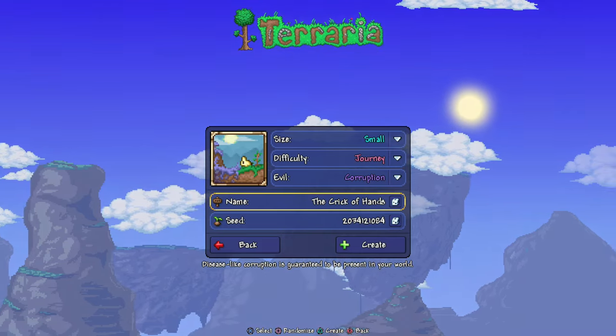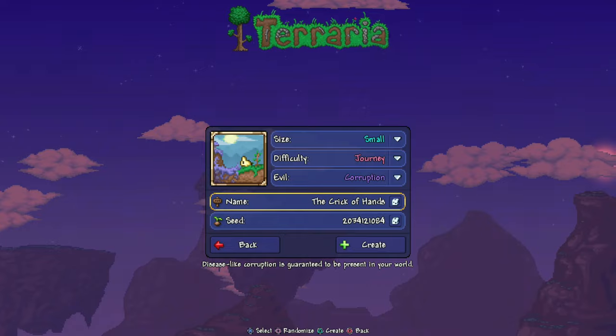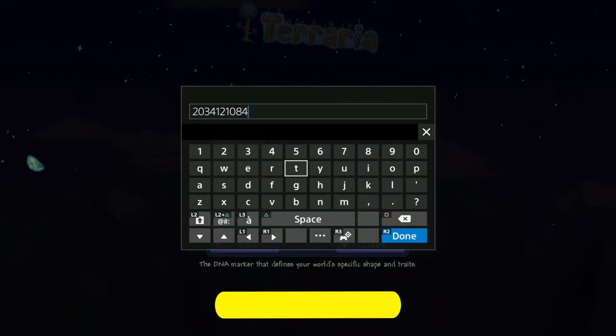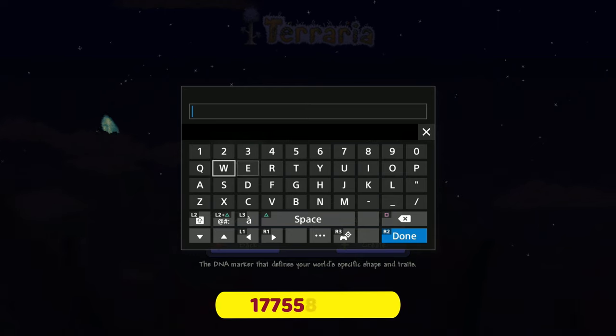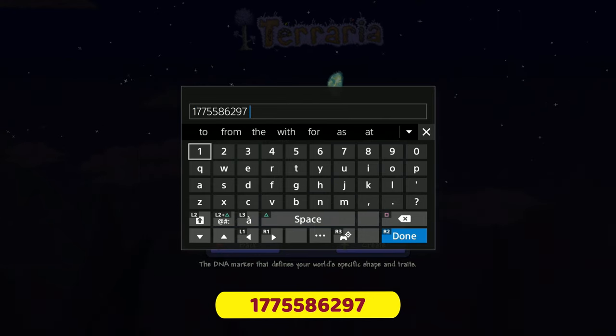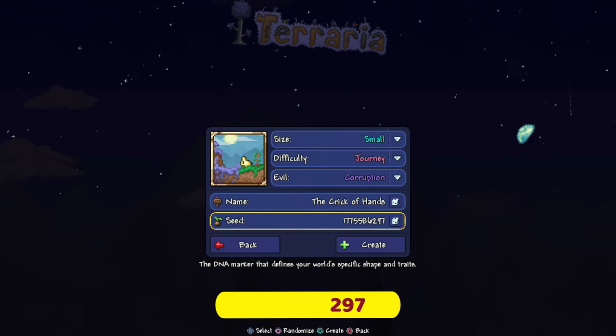The name of the world does not matter, but what does matter is the seed number. I'm going to put it in quick — one, seven, five, five, eight, six, two, nine, seven. There's the number right there, boom and done. We're not going to create the world right now, but there's all your info. It'll be down below like I said, and I'll see you guys in the world.